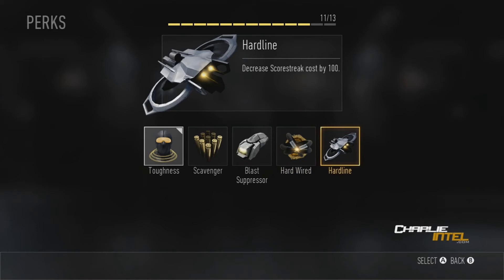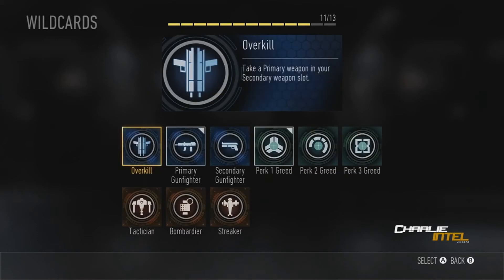The last perk is Hardline — decreased score streak cost by 100. Hardline is definitely a fan favorite. Now we're going to be looking at the wild cards.